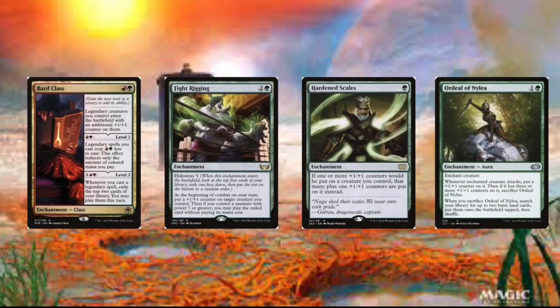Then we got Ordeal of Nylea. Whenever the creature attacks, we put a +1/+1 counter on it, and that card triggers three times — or not even three times if we already have counters, which we probably will. When we sacrifice this thing, we just get 2 basic lands put onto the battlefield tapped.